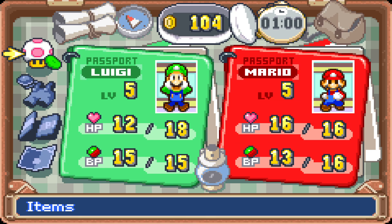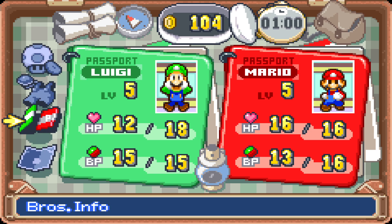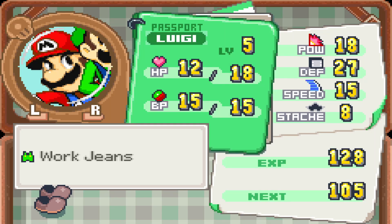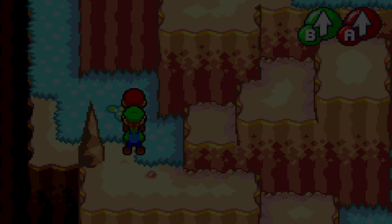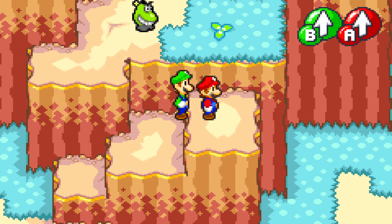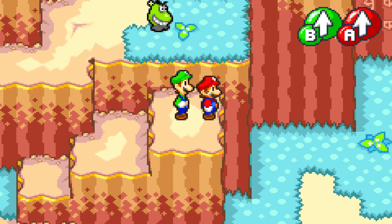I think I accidentally turned on my hotkeys there — I forgot, if I press shift enough times it turns on hotkeys. Mario's at 20, he's at 18. I think we should be good to go, so as long as they're just beans we should be good to go.